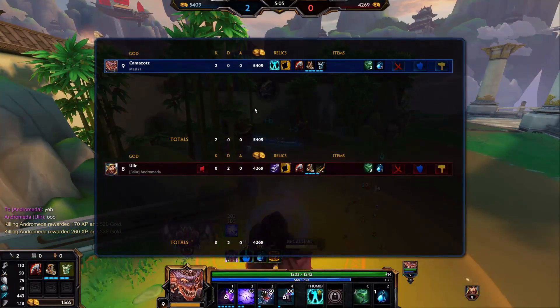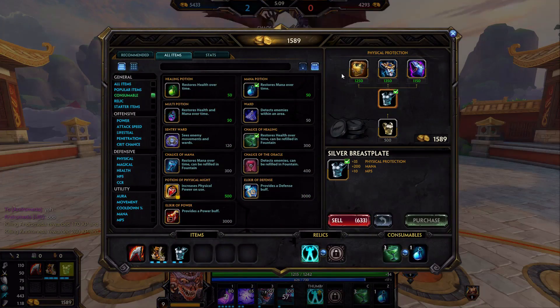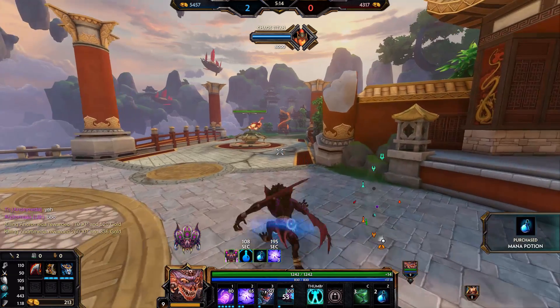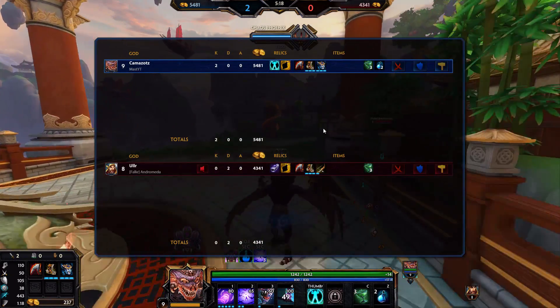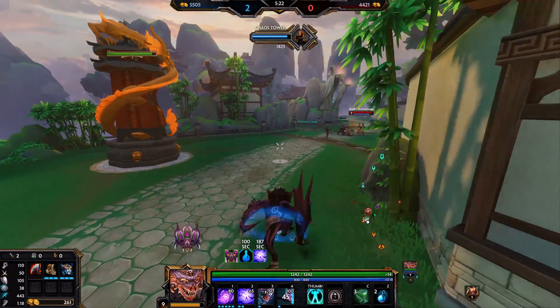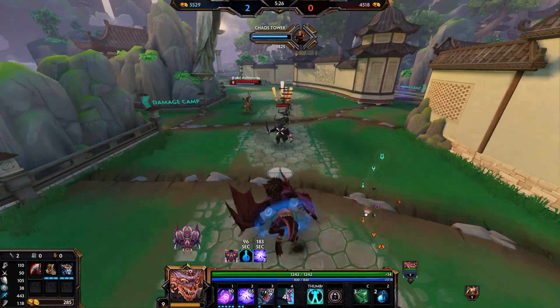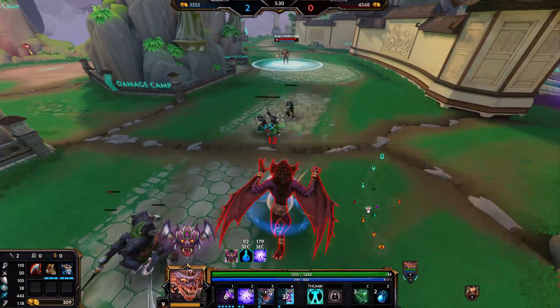Let's back real quick and get Breastplate done. It's very important to go Breastplate on any sort of ability-based assassin or warrior whenever you're against a hunter or another physical. Breastplate is just an incredibly strong item in 1v1 - you're getting a good amount of protections for a fairly low price and 20% cooldown, which is really valuable. I strongly recommend going that as your second item in a lot of matchups, and on mages versus physical you often want Breastplate as your third item.